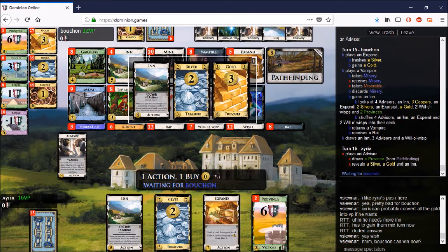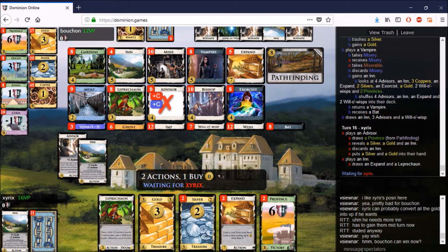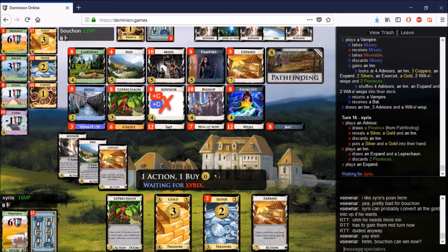Bouchon returns the favor with Misery — it doesn't look like it, but by the end of the game those two points come into play. Now again it's an important step in the end game, and I feel xyrix discarded those Provinces a bit too quickly. Seeing that his opponent stalled and is probably going to have a good turn, he could dig three Provinces out of the pile.